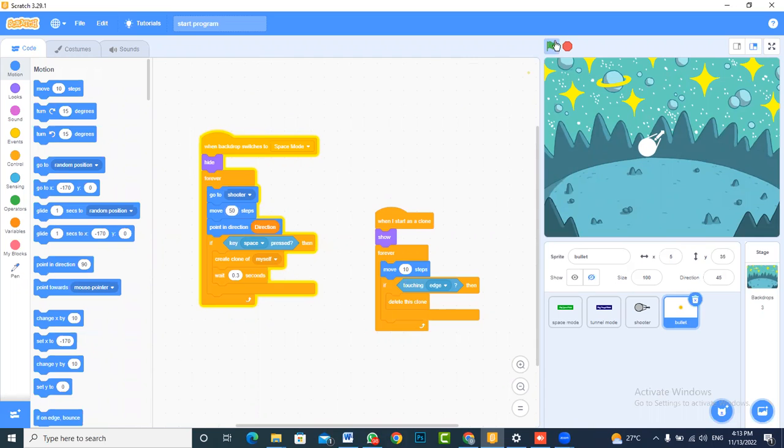Let's run the game again and see what happens. You can see where the bullet is, and now when you shoot, the bullet fires in all the correct directions. It's shooting directly in the right direction. That is how the bullet shooting is now working — it's firing in the correct direction.